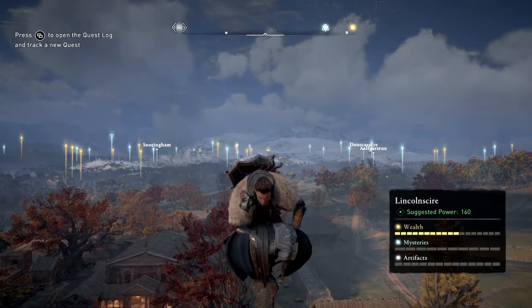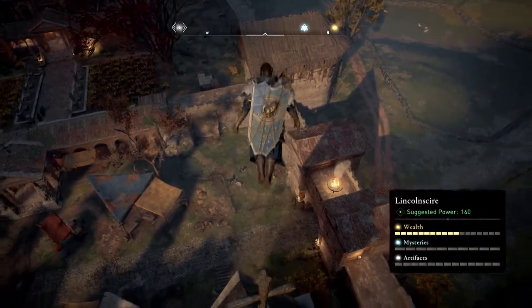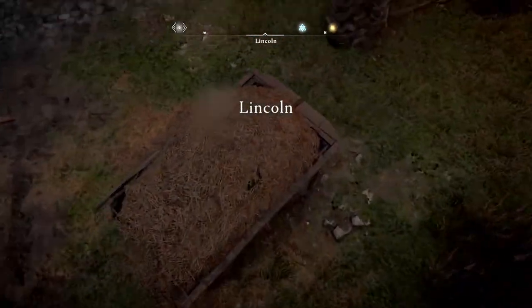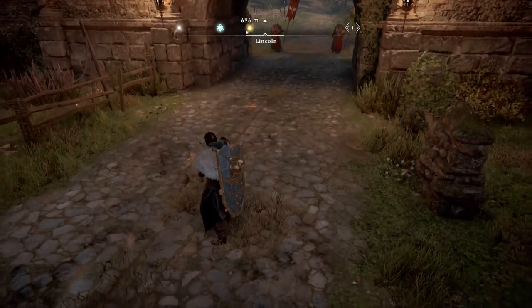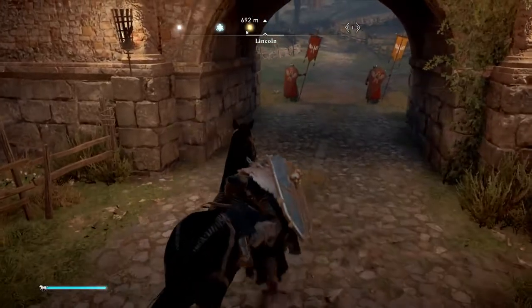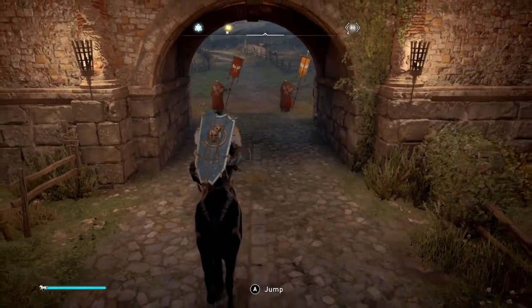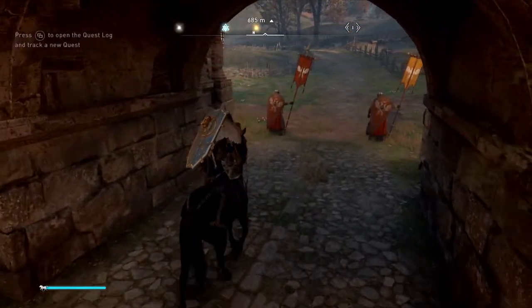For this challenge, what we need to do is perform an assassination while we're on our horse. Go around anybody that you can assassinate, call your horse, and once you are on your horse you are able to crouch. Once you have made the crouch motion, go by an enemy and you will have the marker for an assassination. Do it and you will get your achievement slash trophy.